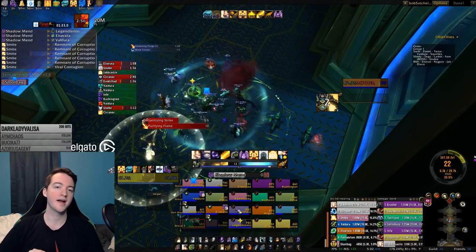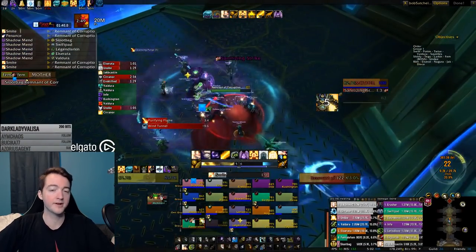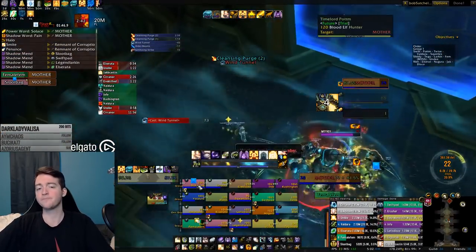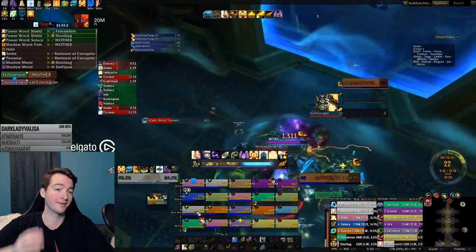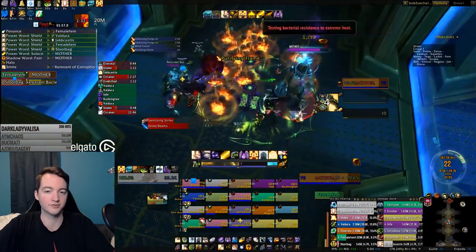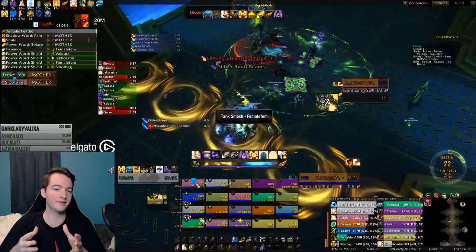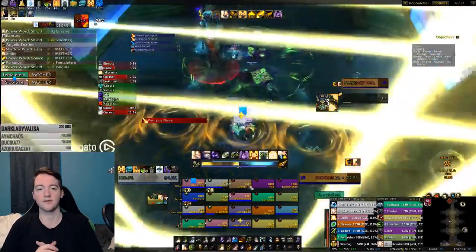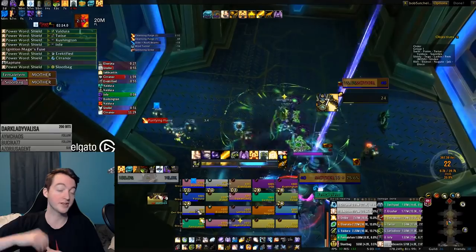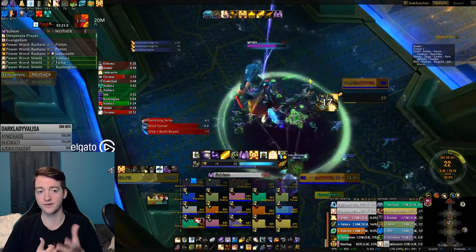At the start of every new window, we would send a very large group through once everybody got quite a bit of DPS uptime. As you're seeing here, once we're finishing up the beams, you start ramping up as best as you can before the next big group goes. We ended up using Spirit Link Totem and even dropping Ankh Totem in case somebody died, because people would be taking very heavy damage. I was trying to get Atonement out on everybody to top them off, but the timing was less than perfect because of how much was going on — running away from lasers, having proper positioning, continuing to apply Atonement, planting your feet, and getting the double-powered Radiance cast off.